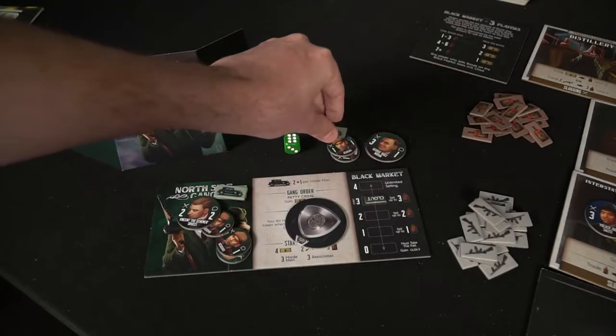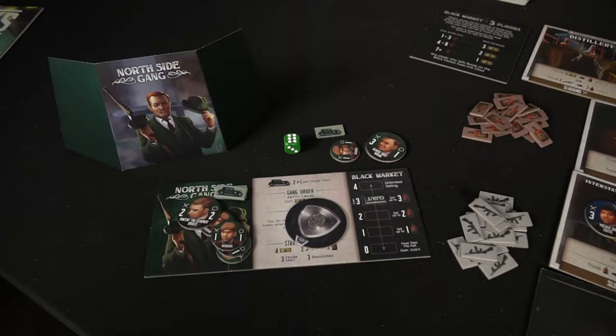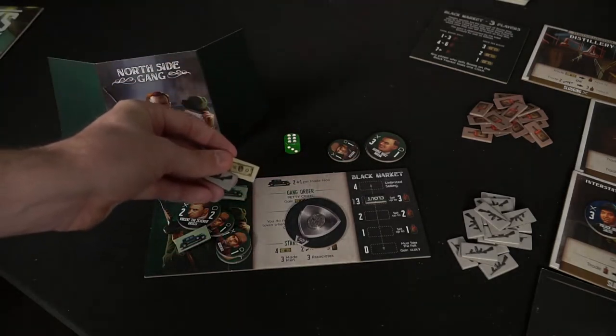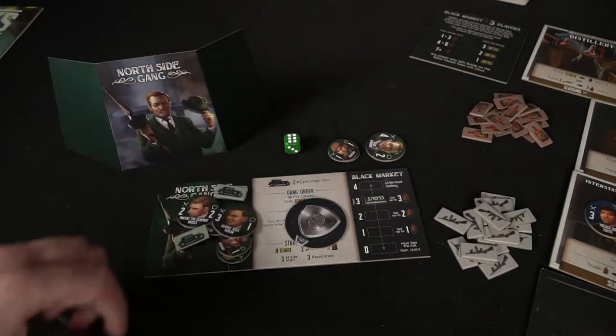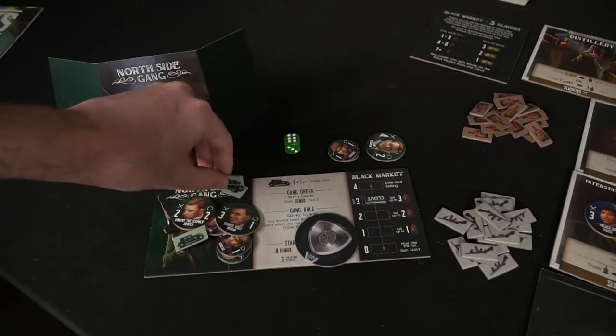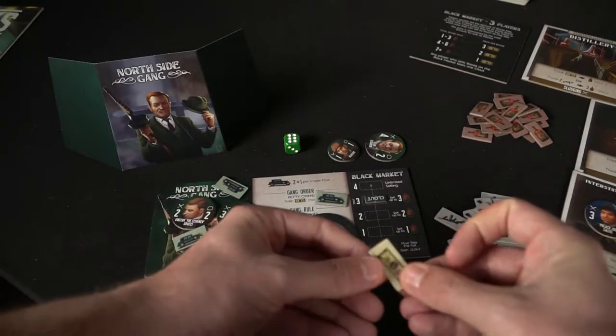Recruiting associates is simple — spend an order and place an associate you don't have into your clubhouse. To initiate a made man, if you have an associate and want to make it stronger, spend a cash and a gun to promote that associate to a made man. You can select any made man from your pool not currently on your clubhouse and place him there or on the board. You can also sit tight, which means you do nothing but it still costs you an order. Finally, you have a gang order — unique to your character board. For example, the North Side Gang can spend one order to gain one money, one time. Each organization has its own unique gang order.